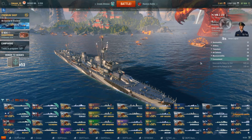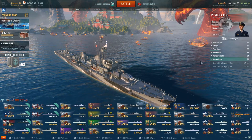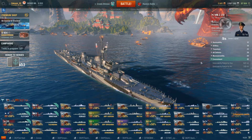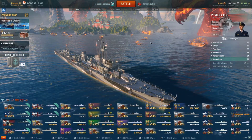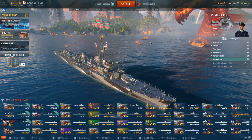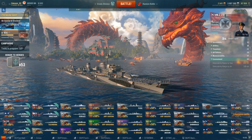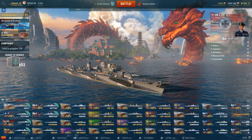Moving on to concealment — this is kind of a good thing and a bad thing. Detectability range by sea is kind of middle of the road at 6.2 kilometers — not the stealthiest, definitely not compared to the Kiev at around 7 kilometers. It will be detected by any higher-tier Benson, USN, or Japanese line ships since they have a much better detectability than the Z23. The major downside is her range by air is 3.5 kilometers, which is quite large, and you do have a tendency to get spotted by aircraft. So keep that in mind when there is a carrier or any cruiser with aircraft — more than likely you'll actually get spotted by those aircraft.